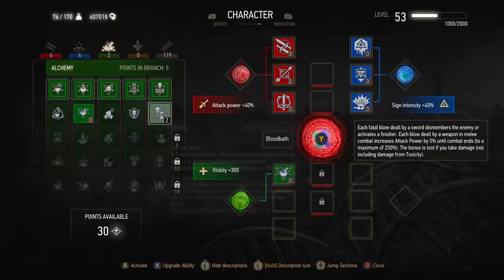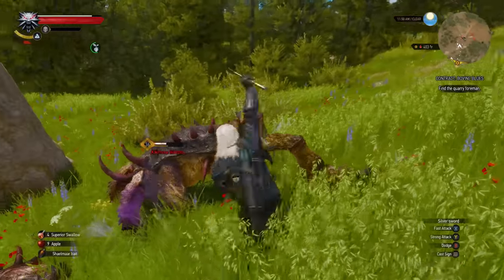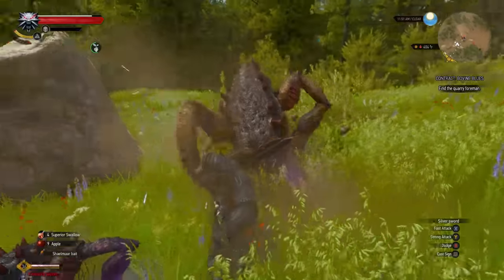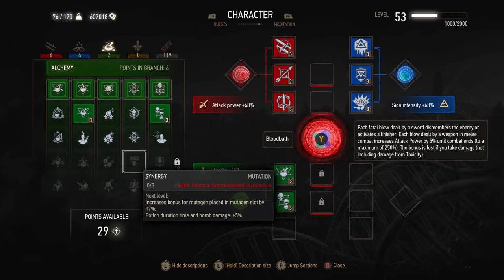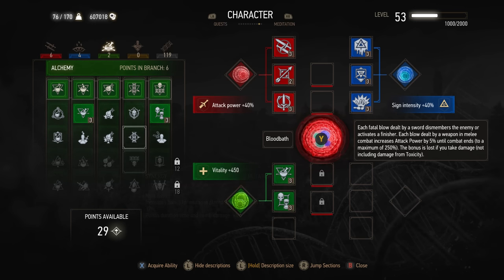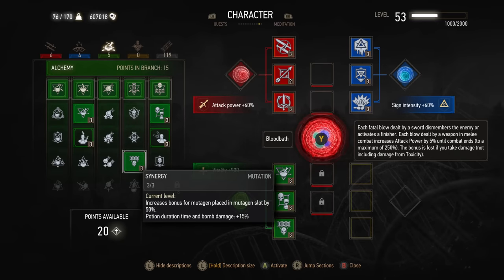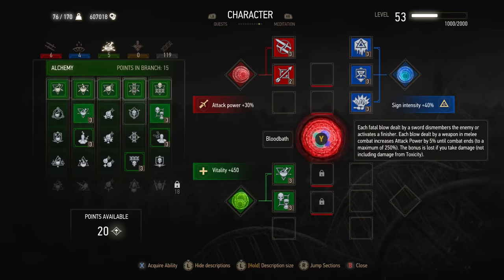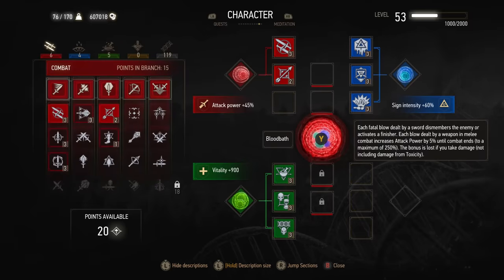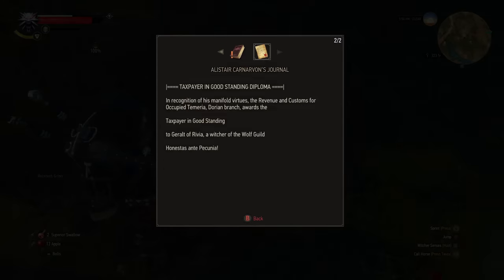Frenzy is an absolutely useful skill for literally any build. When an enemy is about to counter-attack or attack you, time slows down briefly to give you time to parry or dodge. It's really useful for avoiding damage, especially on higher difficulties where taking damage is particularly punishing. Synergy requires spending a lot of points into alchemy to unlock, but it's worth it — it increases the effectiveness of mutations in your active slots. We talked earlier about how matching a skill color with a mutagen increases that mutagen's effectiveness; Synergy amplifies those bonuses across all your different sections, whether that's vitality, attack power, or sign intensity.